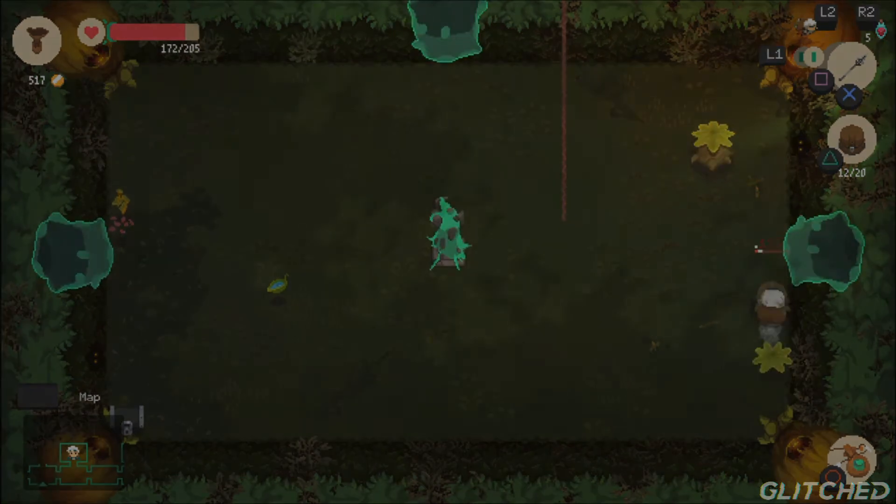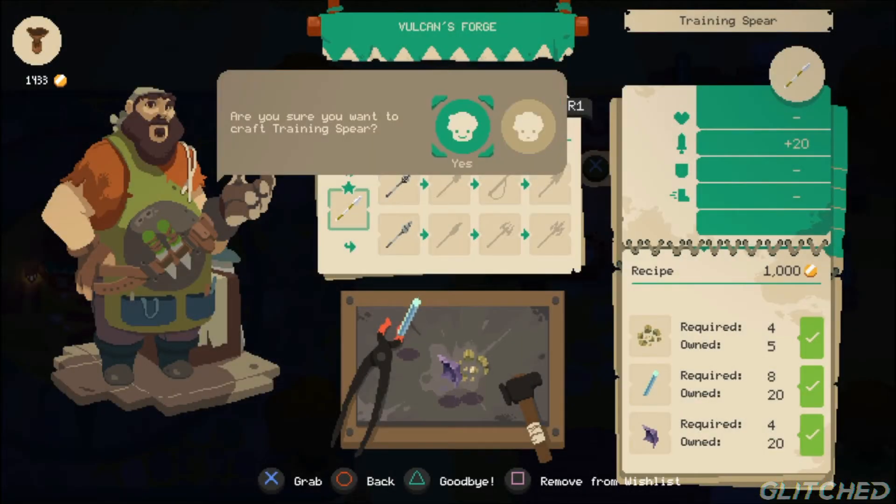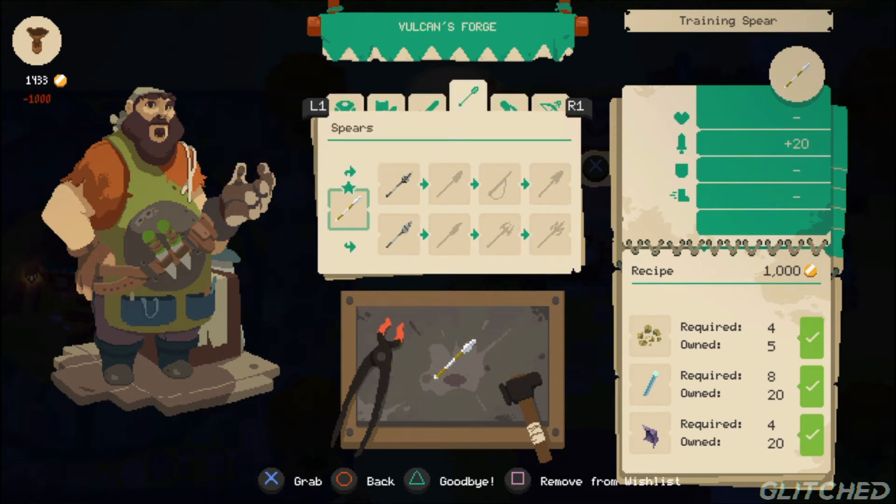Upgrade parts are also available for weapons, with the player having the choice of going for raw damage or infusing with an element and having slightly lower base damage with the inclusion of the said element.